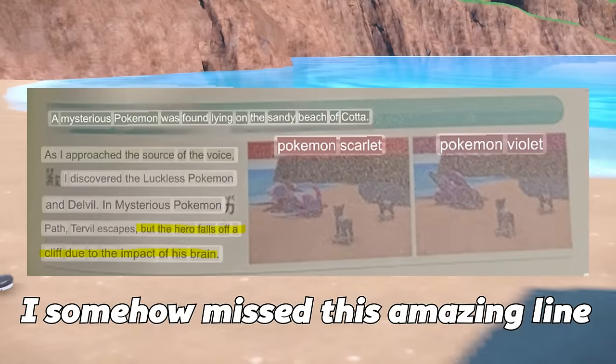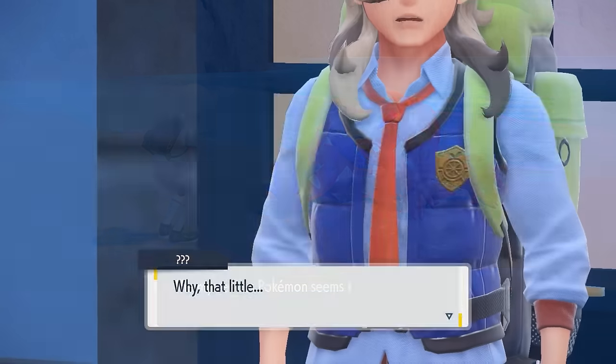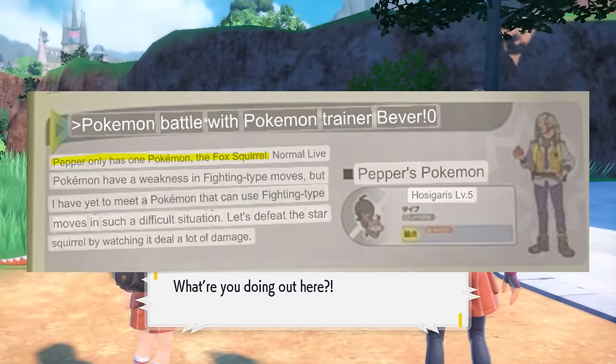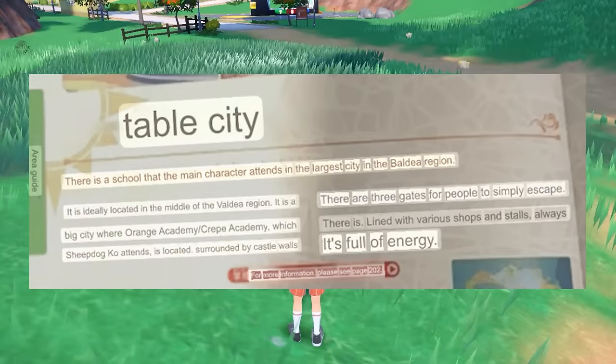After that we save Karadon — or if you're on Pokemon Payovlet, Maradon. After saving Karadon we meet Pepper, the doctor's son who battles us with his only Pokemon being the Fox Squirrel. Now it's time to leave school and go through Rat Town, battle Chef Nemo again, and go to Table City.